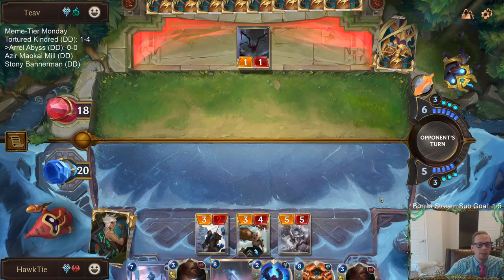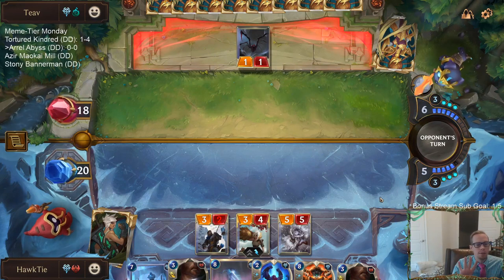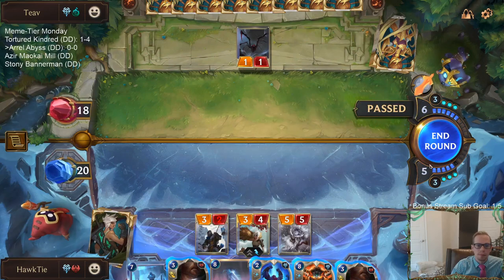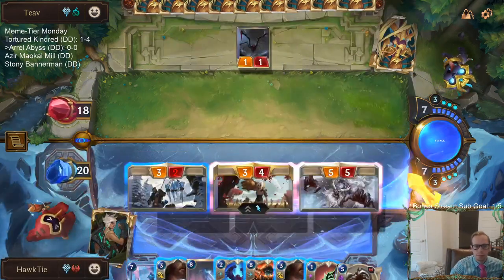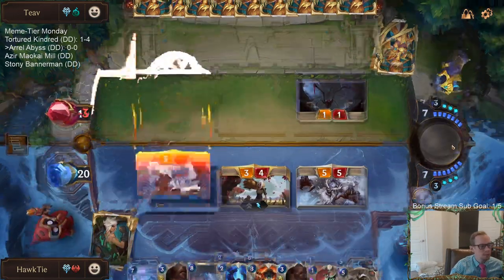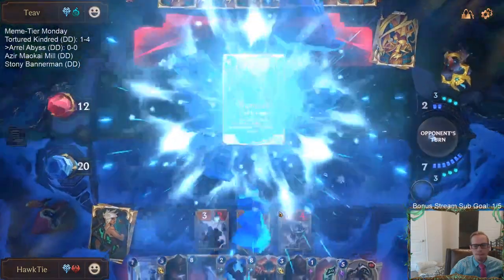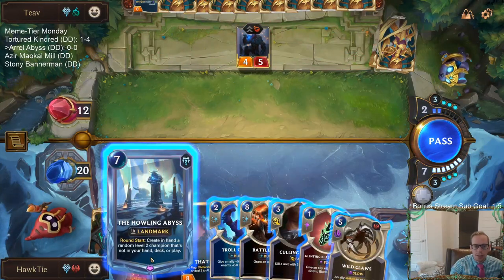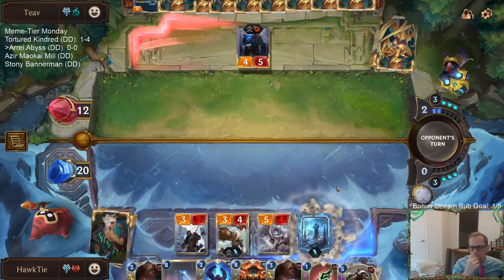We do lots of ranked; we just take one day a week to chill in Normal. Whenever we play five games with one of these decks and go four and oh, we take it to Ranked for the fifth game. Now I can go Trollchant, Culling Strike, and get the Howling Abyss into play.